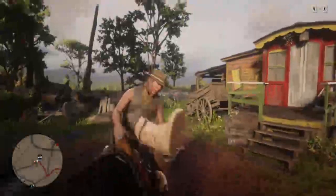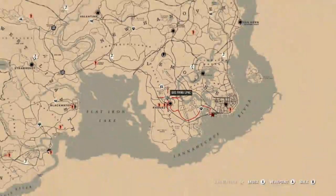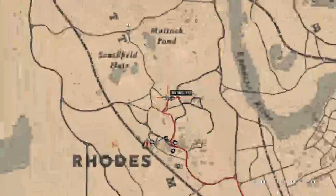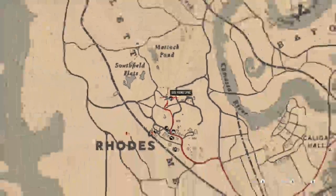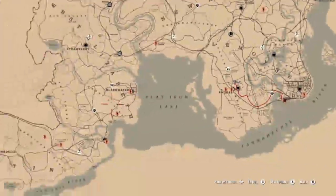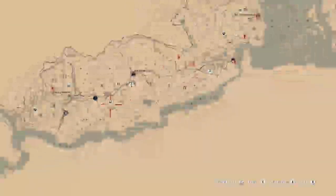You can make around $200-$250 depending on what horse you have. The first step is to do the passive mode glitch. If you don't know how to do the passive mode glitch, I will leave a link in the description — it is super easy. Once you're done, go to Rhodes and start a mission from this guy. You make a lot of money, a lot of XP, and a lot of gold nuggets. You can also do this method in New Austin.